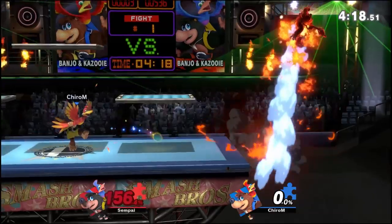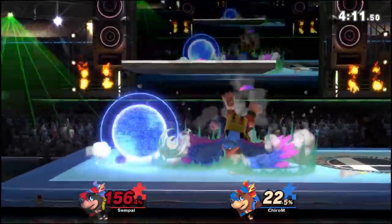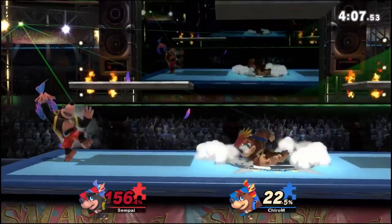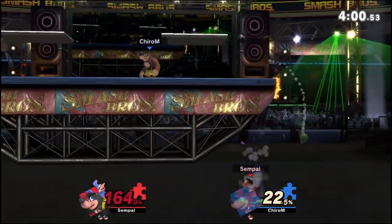Remember even if you use all three jumps and up B, you can still use side B, so don't be afraid to do that. As Banjo you should very rarely get edgeguarded with all the mix-up tools you have: three jumps, two mid-air jumps off stage, up B which you can act out of and air dodge afterward, and side B. With all those different mix-ups you should almost always get back to the stage. Similar to Snake's C4, you can have a pseudo-infinite recovery with Banjo.